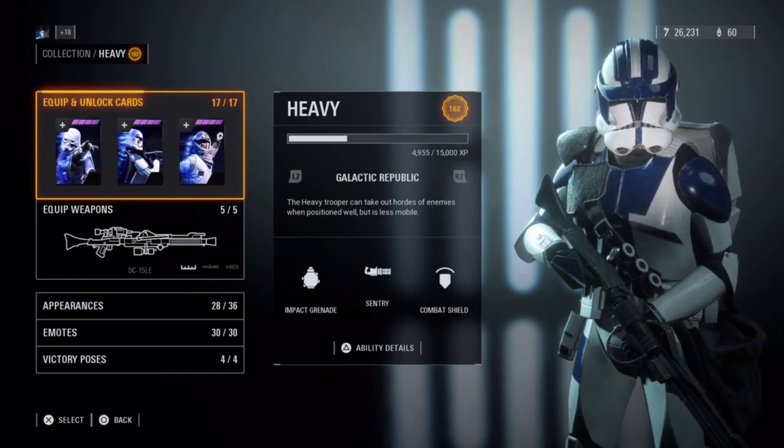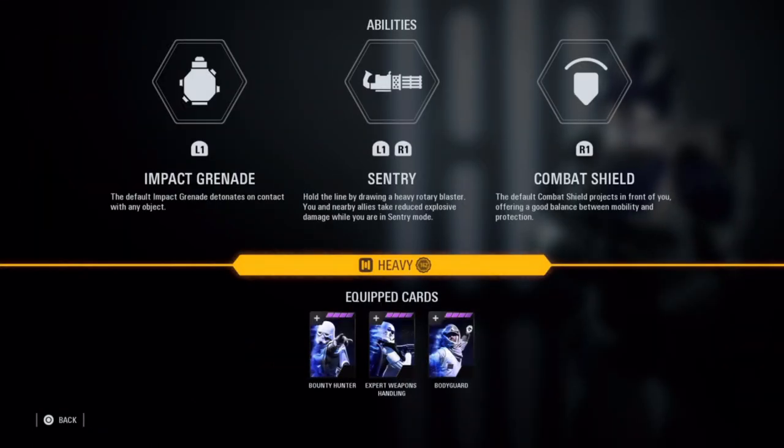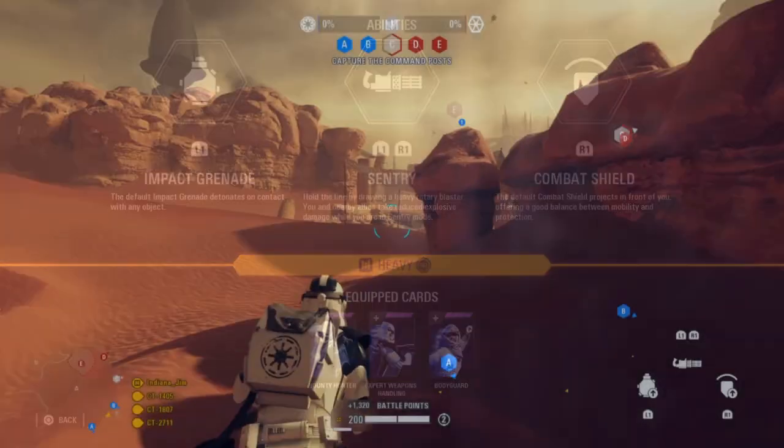First, let's talk about the three main abilities of the Heavy Class. First is the impact grenade, which detonates immediately on impact.